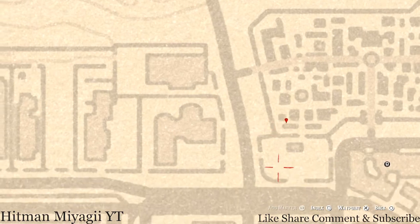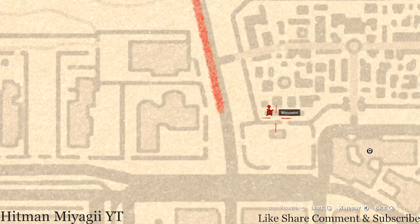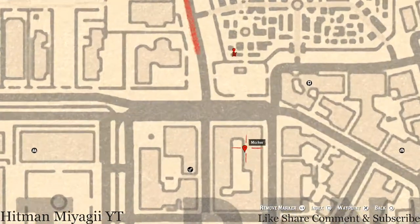Down below, inside the cemetery area, right here at this location you guys will get a tarot card. This tarot card is a Knight of Wands and it's in the mausoleum right here. Come right where the marker is, face towards the waypoint, and that's where it is.